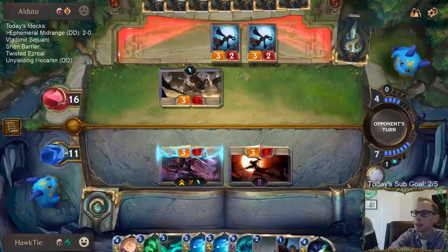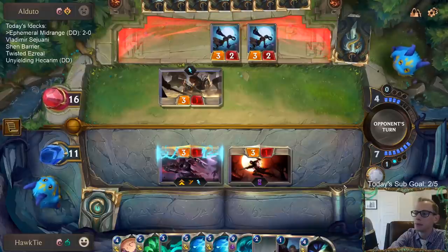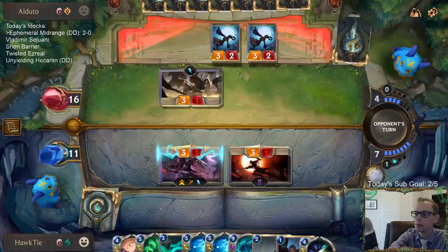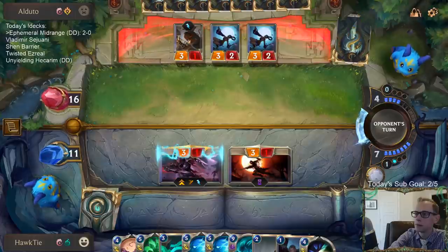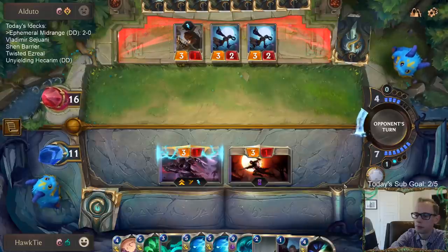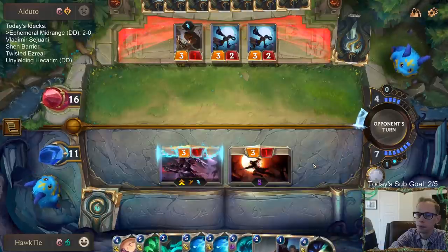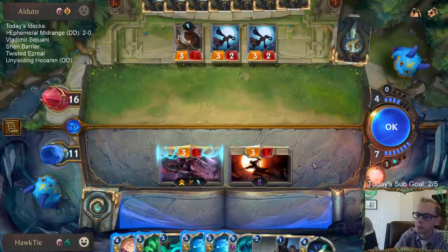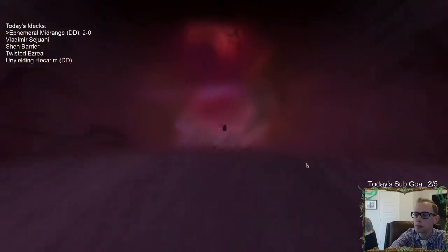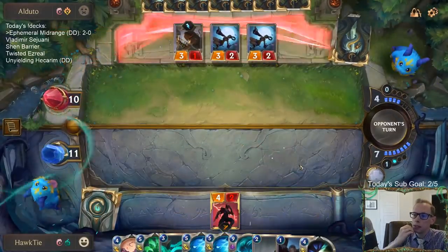Blocking Zed - it doesn't really matter which one you block if you're just going away. Blocking neither. I wish I could cast Withering Whale this turn and still have Deny available. Alright, we got upgraded Zed - leveled up!